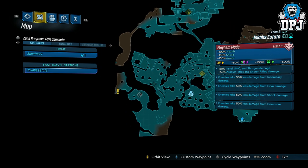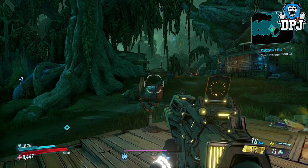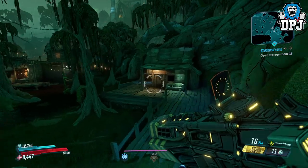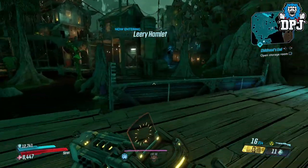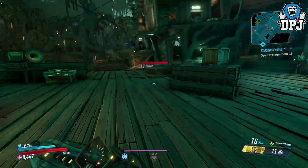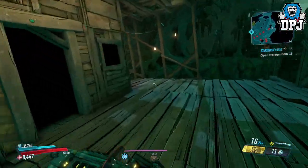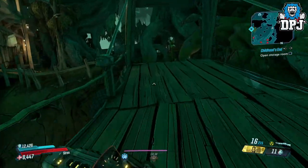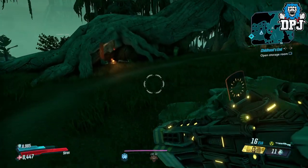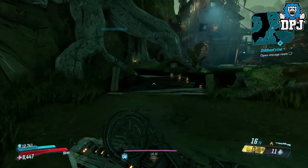This dude just dropped so much legendary loot, it's ridiculous. Head to Eden 6, go to the Jacob's Estate fast travel area and use this spot right here, then follow the loot tink. You will eventually come to this bridge which is the save point. Simply cross this bridge and a loot tink will spawn right over there.